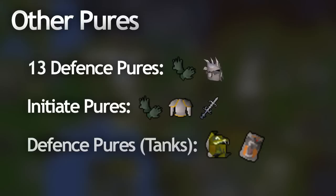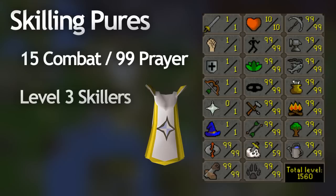The last few pures I'm going to mention are the skilling pures, which includes the prayer pures. I've seen accounts with 99 prayer and level 1 in all other combat skills except 10 hit points. These guys have level 15 combat and a really cool looking prayer skill cape. They usually go on to train other skills and get lots of 99s in non-combat skills. In my opinion this would be so hard to maintain because you need rings of recoil to actually kill bosses in quests, and you could use the retribution prayer to PK people but it requires you to die first so it's not very viable. The skilling pure is level 3 with no combat skills, solely spending their time leveling up non-combat skills for a really high total level.